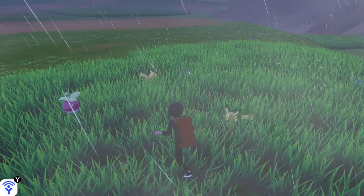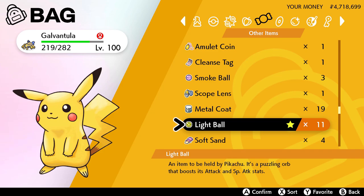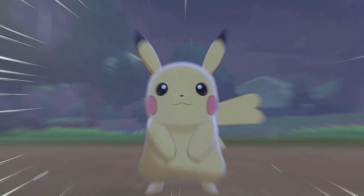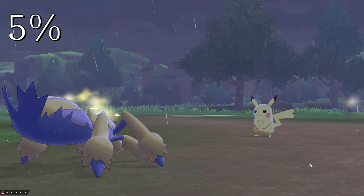I'm going to discuss where you can find the Light Ball, an item that doubles Pikachu's attack and special attack stat. The Light Ball can be found as a held item from a wild Pikachu. The wild Pikachu has a 5% chance to be carrying the Light Ball.